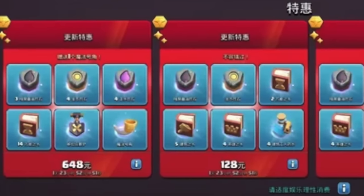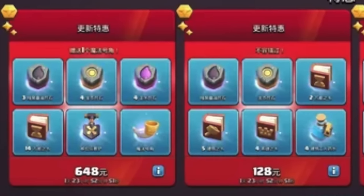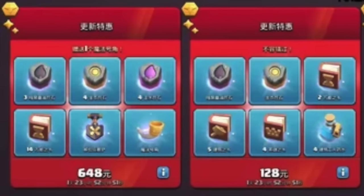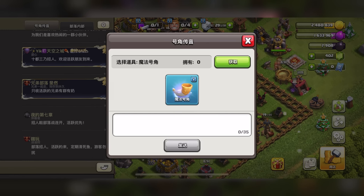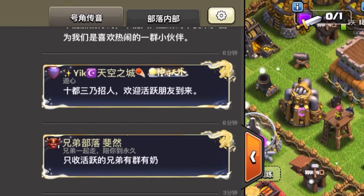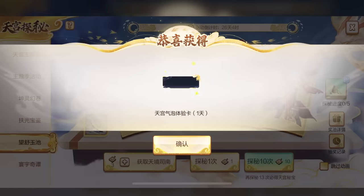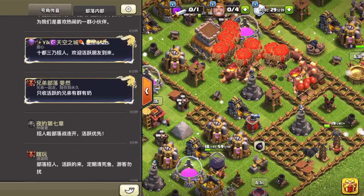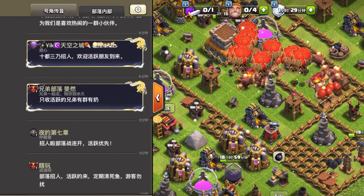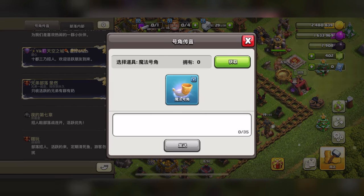When the magic horn was introduced, the only way to obtain it was through a very expensive pack of magic items that cost about $91 — so right off the bat, this was a premium feature. That's basically it: you spend magic horns to send a message to the world, and as far as I've heard, this was introduced to help with clan recruitment. Some messages have banners that make them stand out, which can be won through the gacha system. This new chat is basically global chat with extra steps and limited usability — you have to spend a magic item every time you talk, and your space is limited.